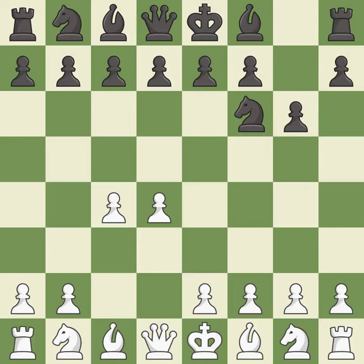The King's Indian Defense prepares to develop the bishop to g7, allowing white to build up a strong center which black will later try to undermine. Nc3 prepares the e2-e4 pawn push and helps control the d5 square.